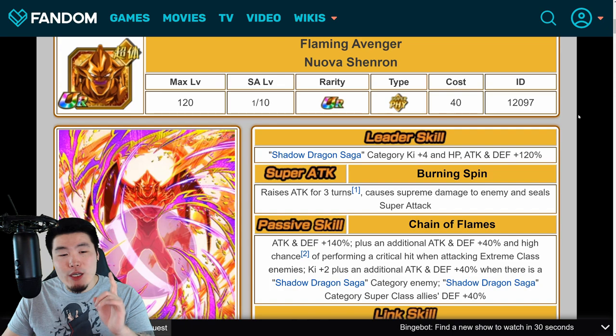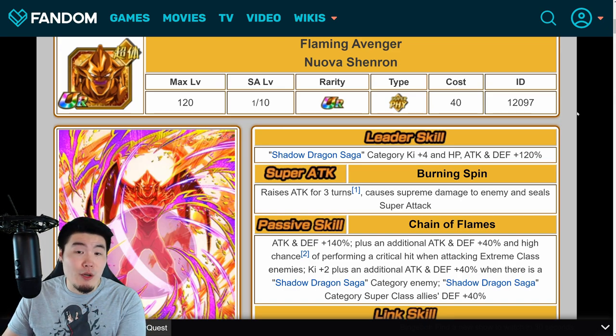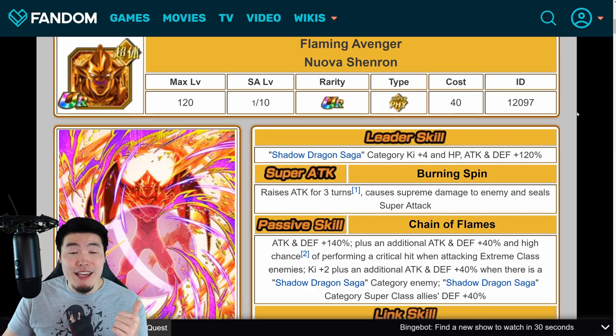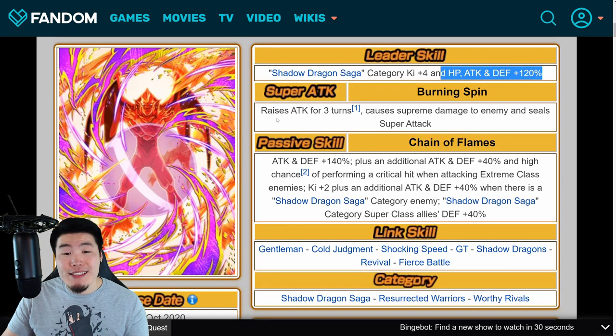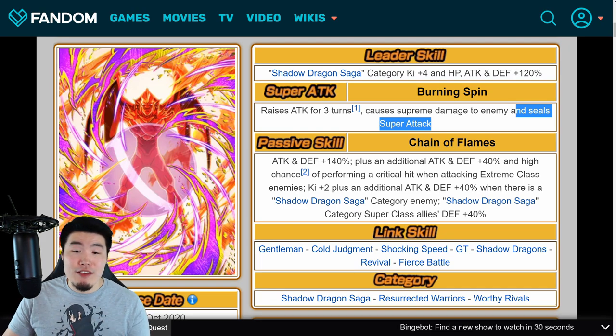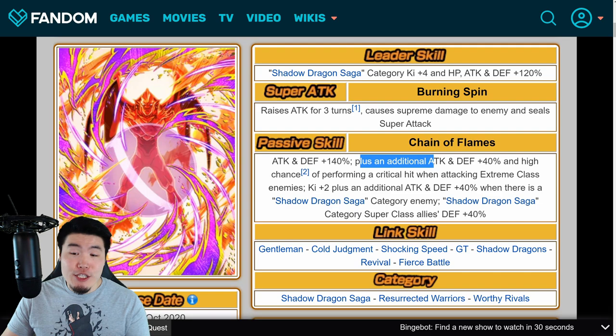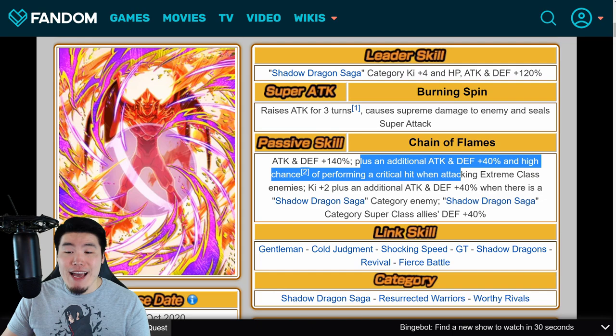Let's quickly go over the details for Nova Shenron and the free-to-play INT Vegeta, because I didn't talk about them before. Starting with Nova Shenron, his leader skill is Shadow Dragon Saga category Ki +4, HP, attack and defense +120%. His super attack raises attack for three turns, causes supreme damage, and seals super attack. His passive is attack and defense +140%, plus an additional attack and defense +40%, and a high chance of performing a critical hit when attacking extreme class enemies.